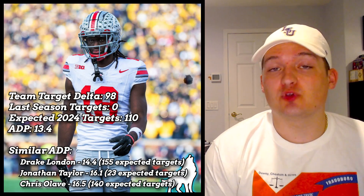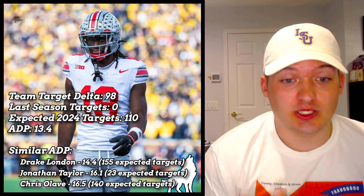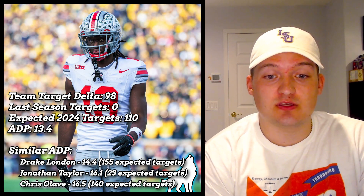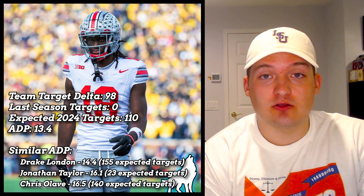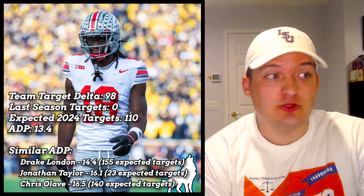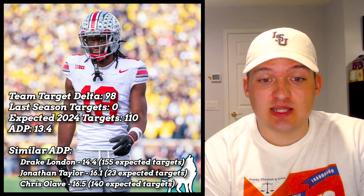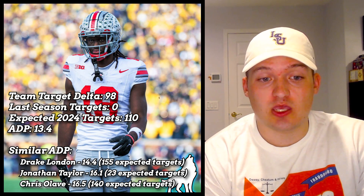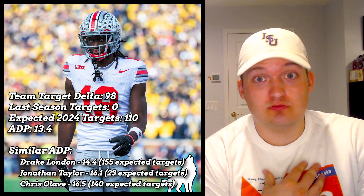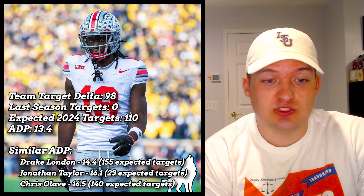Let's talk about Marvin Harrison Jr. — this is one of the few players I just don't like drafting this year. People are expecting this Cardinals offense to be throwing the ball like when Kingsbury was the OC last season. But between Dobbs and Kyler, there was no increase in passing attempts when Kyler came back. Whatever you think, this offense is not going to be throwing the ball a crazy number of times per game. I'm not expecting a Puka Nacua-type breakout from Marvin in his rookie year.